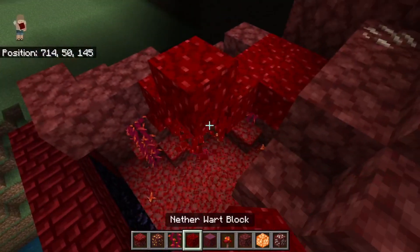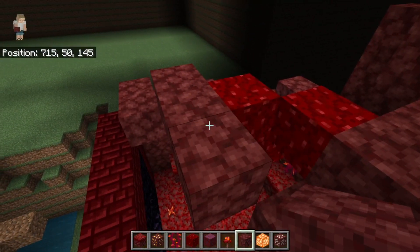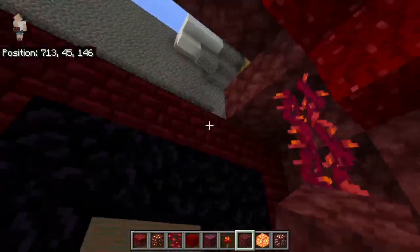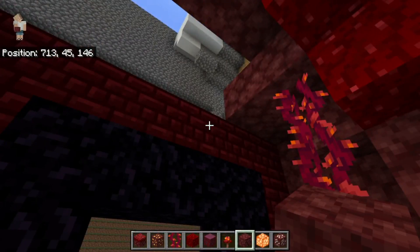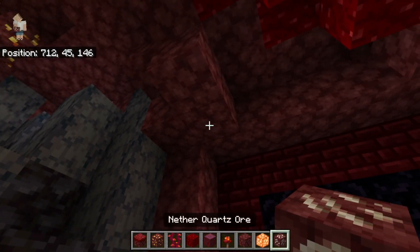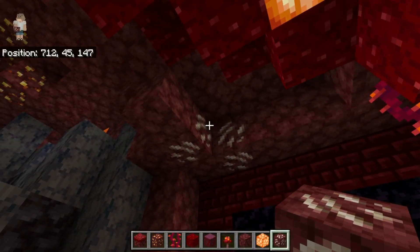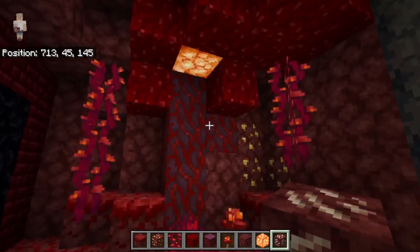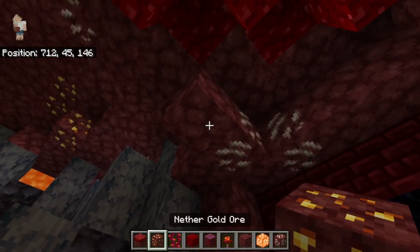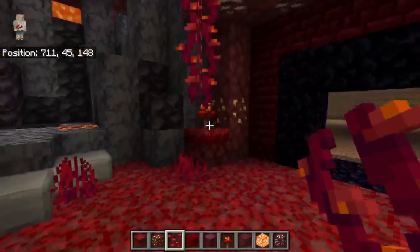You can place a block there and a block there. Then place one, two, three blocks and they'll go in. Along here, place pure netherrack — place netherrack in all of these spots. Break that one out and that one out and replace them with quartz. We also have to place a vine right on this one and place one, two more so it looks like that.